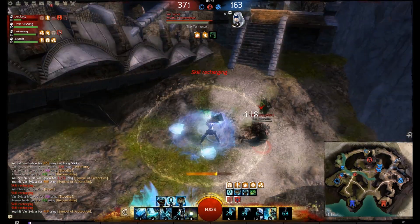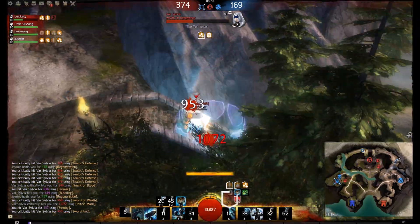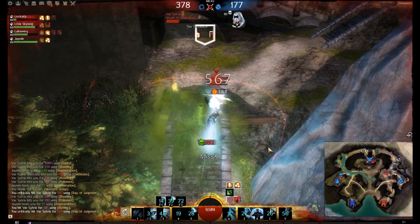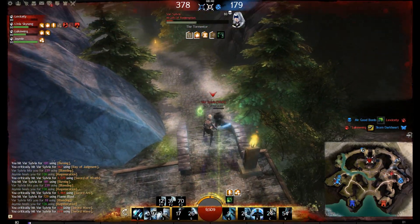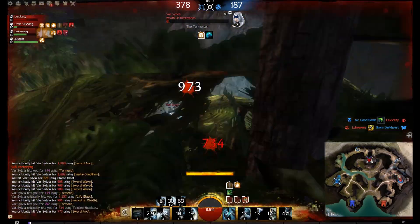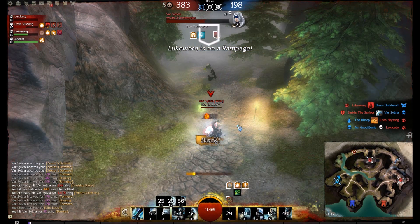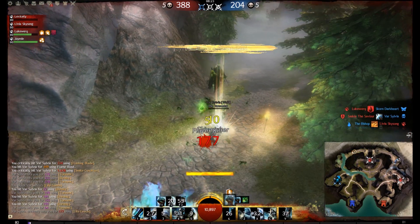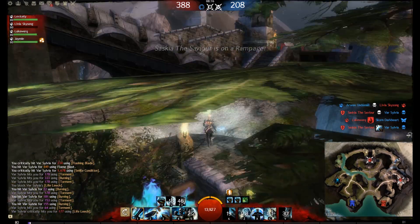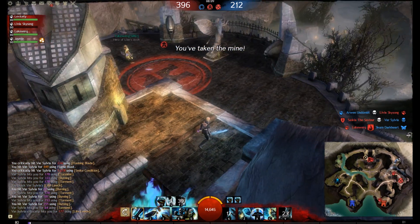He stops me from getting off skill five's CC, but with sword damage I'm doing a lot of damage to him. He has conditions including Fear from Spectral Wall which keeps fearing me away, but I close the gap very quickly with the teleport and cleave him down. He has Protection up which negates some damage. I pop skill two, hit F1 to blind him, and he's dead — that blind stopped him from fearing me away. A solid fight against the necromancer; I could have played it better as a more experienced guardian.